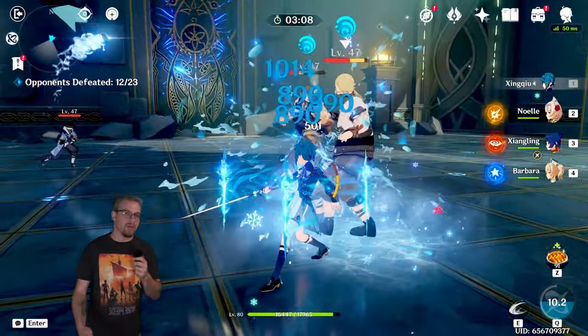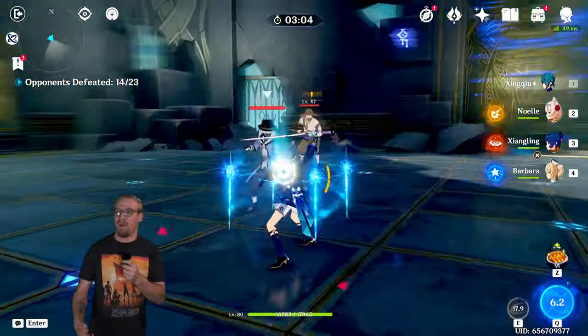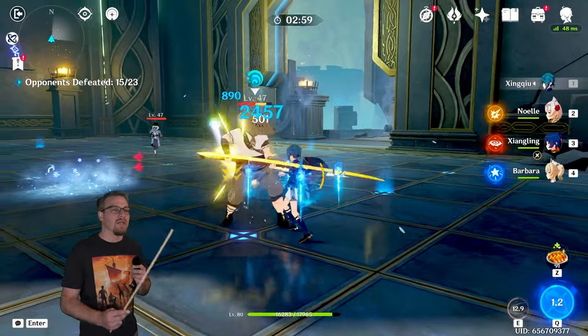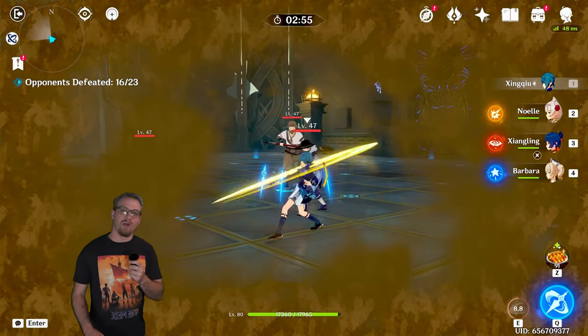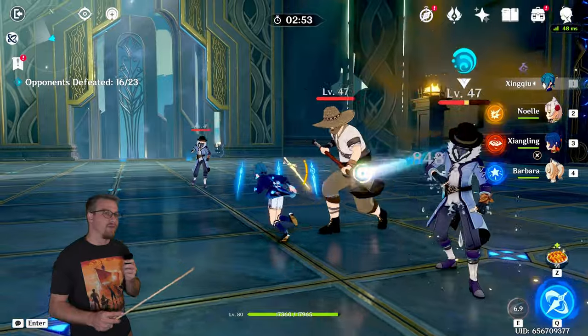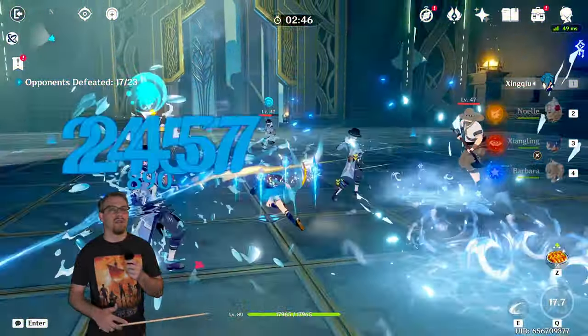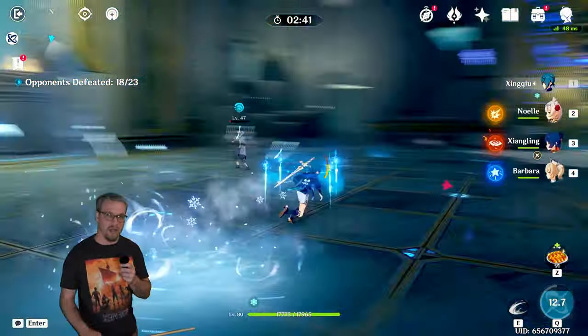Once the burst runs out, the rain swords will still stay until they all expire on their own or until they all break. If you use his burst you can swap to another character and it will still do the coordinated Hydro attack with your on-field character. He is similar to Yelan, and we'll talk more about that when we get to teams.